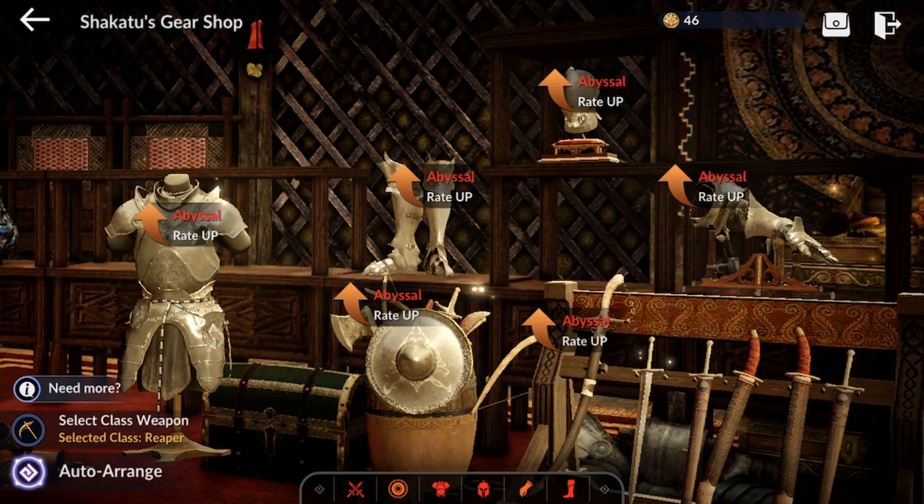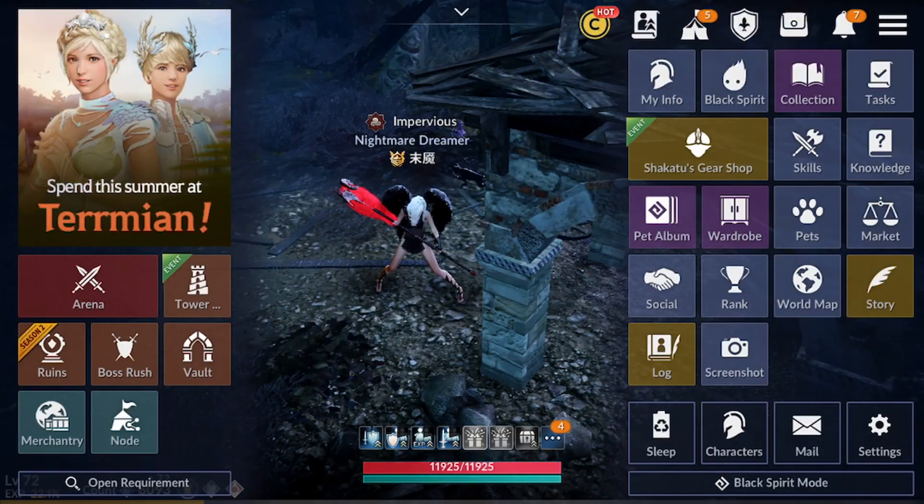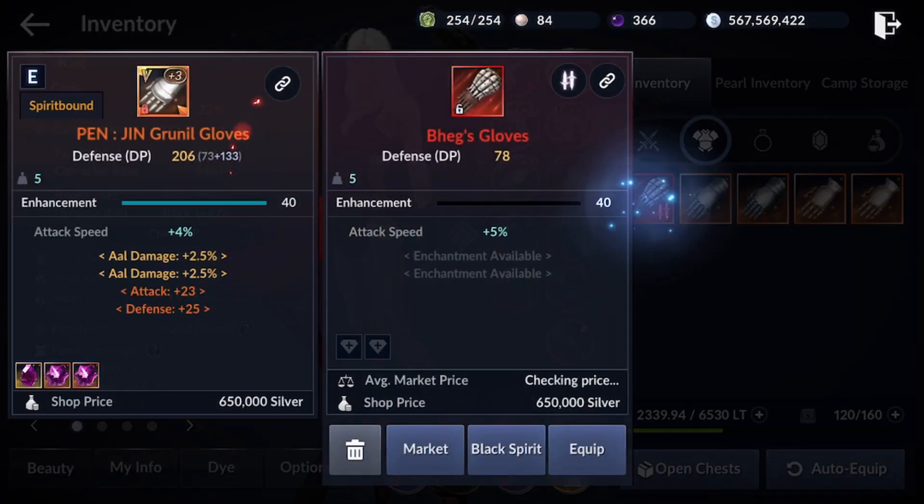You can just tell sometimes RNG just works like that. I am so excited to put this one on and transfer my Jin Gruntnell glove to this one, and re-enhance everything and put the crystals back on again.